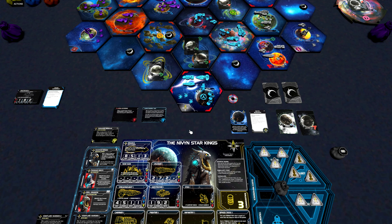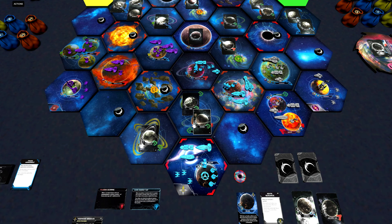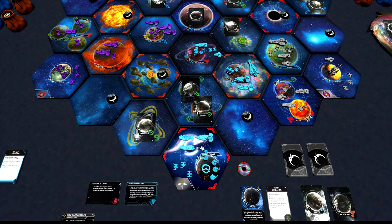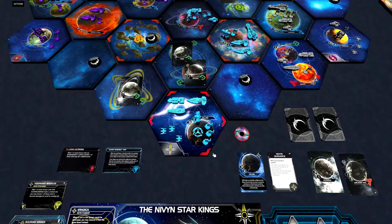The Nivyn Star Kings — the faction that truly likes to hurt themselves. With this faction, some of the abilities are best explained by showing an example. The galaxy is in a fun game state here where some units are already out on the game board, but our starting units are still in our home system, and this is where we want to begin.